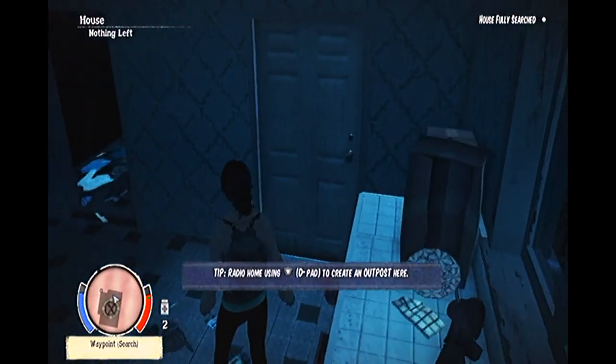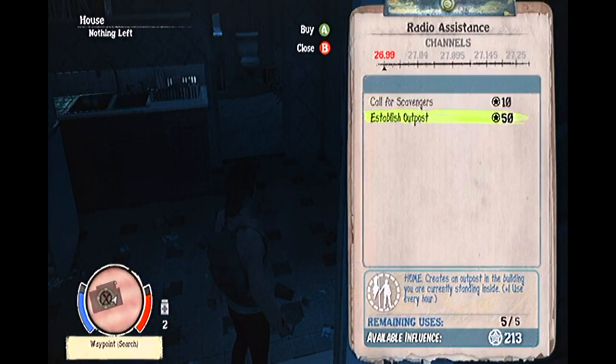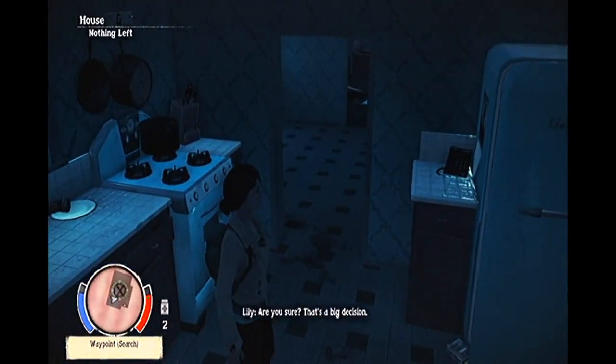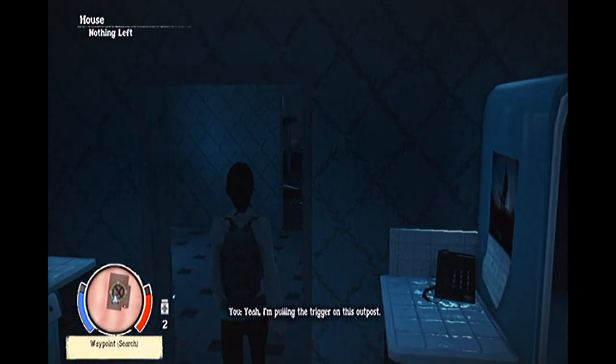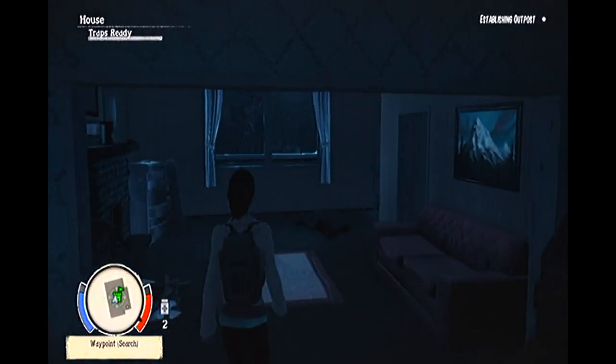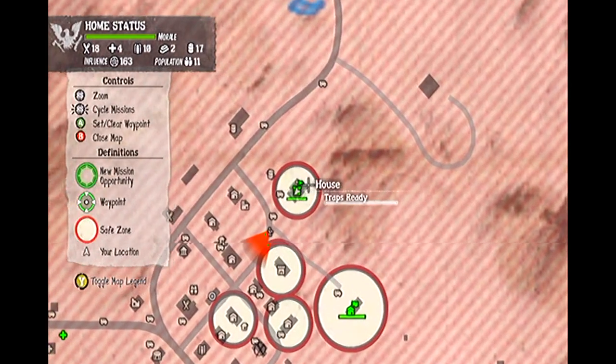Now for a step-by-step guide on establishing outposts. First, you need to go to the building you wish to use as an outpost. Second, you need to clear that area of zombies. Third, you need to search all of the searchable areas, such as medicine cabinets, cupboards, refrigerators and backpacks. Fourth, once everything has been searched and all zombies are dead, press down on the D-pad to radio back to base. Fifth, select to establish an outpost.